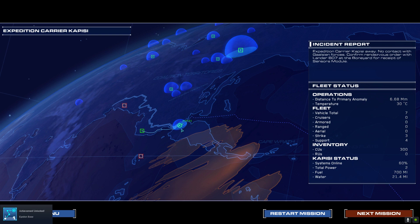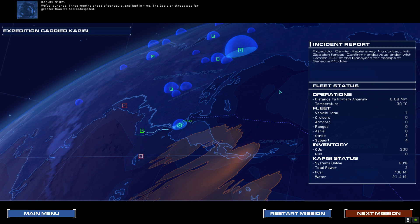That was very nice. Personal log, science officer Rachel Sjet, expedition carrier Kapisi. We launched three months ahead of schedule and just in time — the Gaalsien threat was far greater than we anticipated. As the lead scientist on this expedition, I'm more convinced than ever that my brother was right: what lies out there amongst the dunes holds the key to our survival on this planet, and possibly beyond. We have no choice now but to believe.